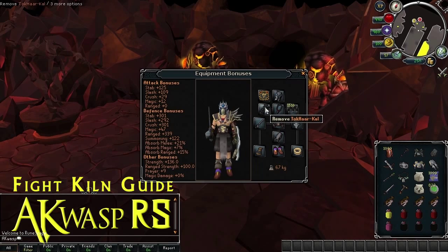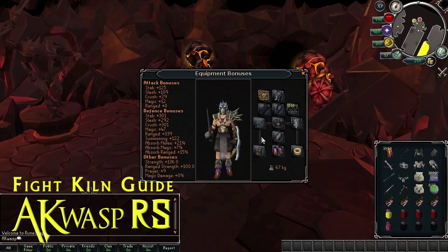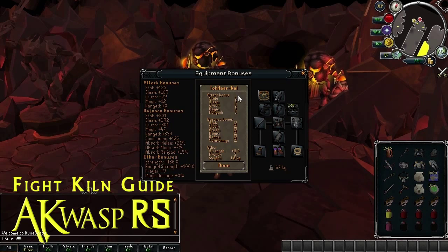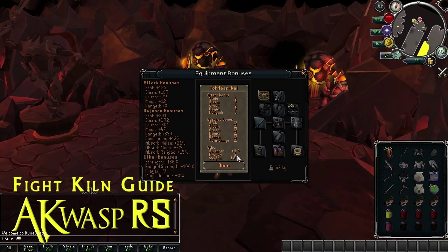For your cape, if you've completed the Fight Kiln before, wear the new cape. It's really good — it has excellent defensive stats, a little bit of offensive stats balanced across the triangle, it's the best melee cape in the game, and it has two prayer bonuses. If you don't have it, wear a Fire Cape — Fire Capes are pretty good too. And we're going to be using broad bolts as ranged ammunition as opposed to diamond bolts. They have the exact same ranged strength bonus.